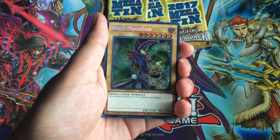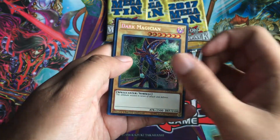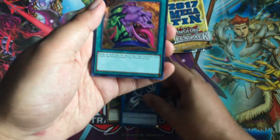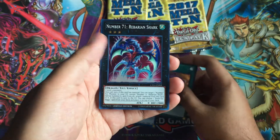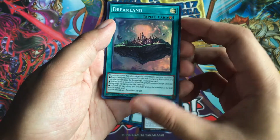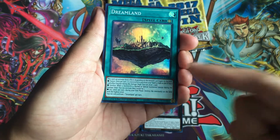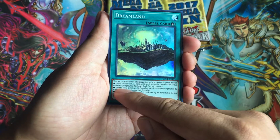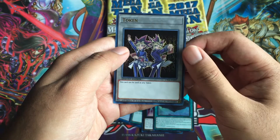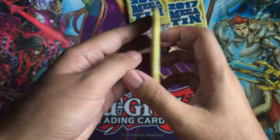Very cool — Secret Rare Dark Magician. I think this is going to replace the common one I have in my Dark Magician deck right now. Oh, it's limited edition too — sweet! Ultra Rare Proxy Dragon and an Ultra Rare Pot of Desires. Number 71 Rebarian Shark is a Super Rare — interesting. Dream Land: I heard that this card has different effects depending on which monster card type is on the field — different effects for Fusion, Synchro, and Xyz. The Ultra Rare Yugi and Pharaoh token.